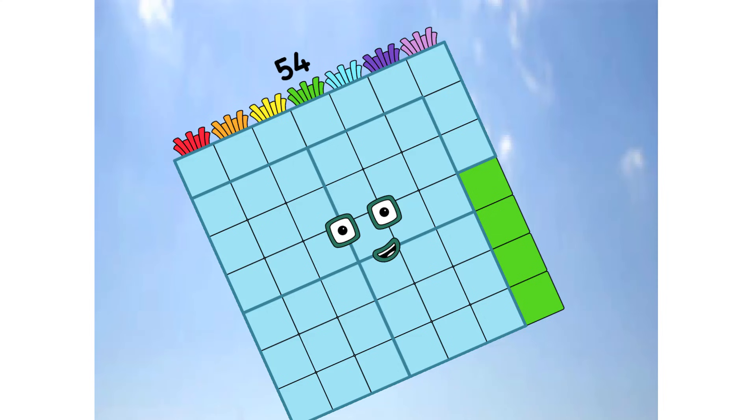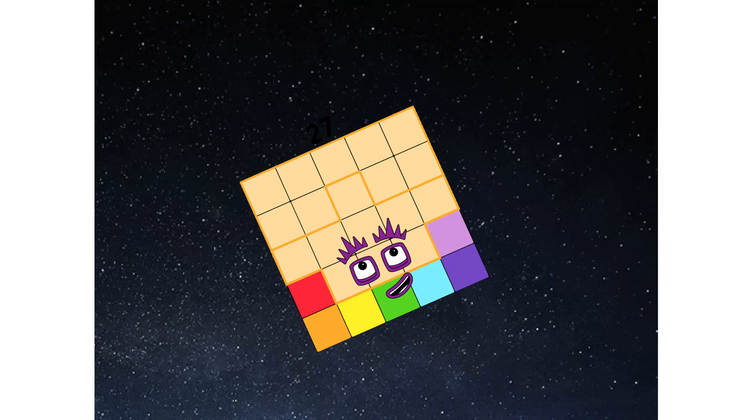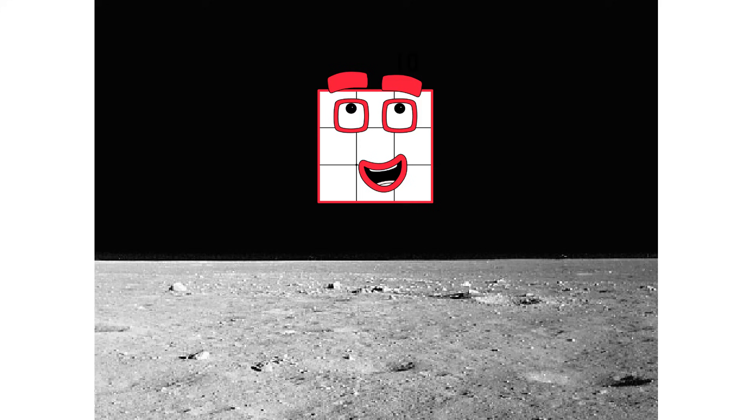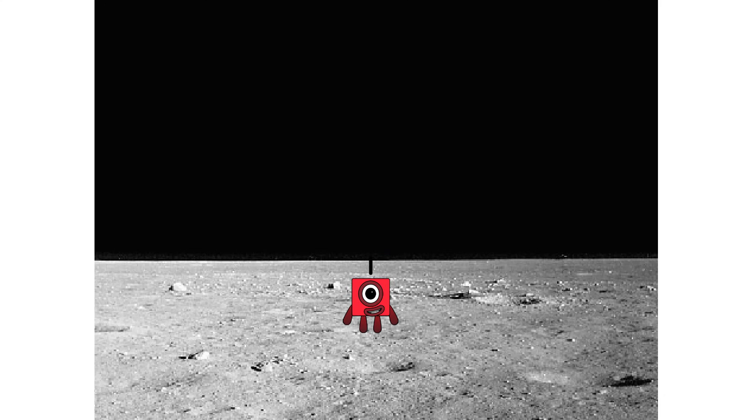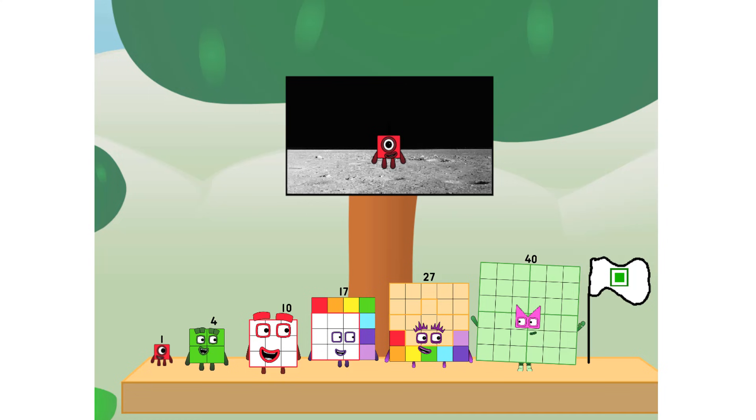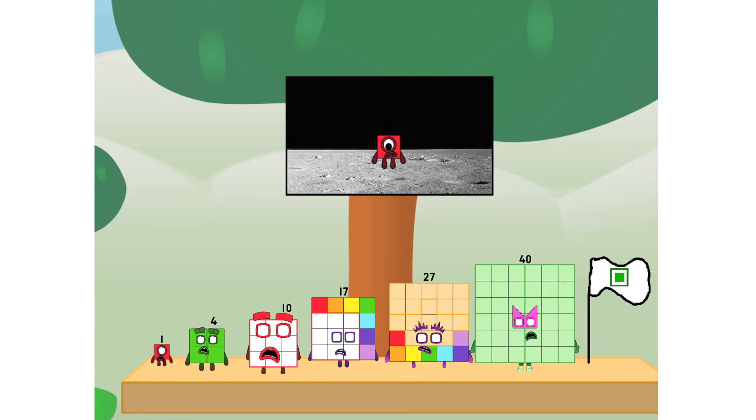Primary launch stage completed. Engaging secondary stage. Achoo! We've reached space. Second stage complete. Achoo! Entering lunar orbit. Launching lunar lander. Achoo! The square has landed. We did it! The only thing left now is to plant the square club flag. Number land, we have a problem — I forgot the flag.